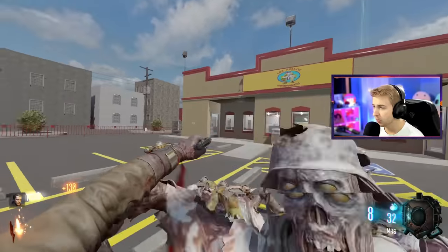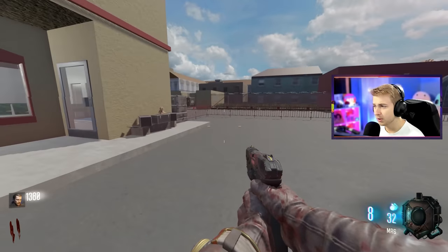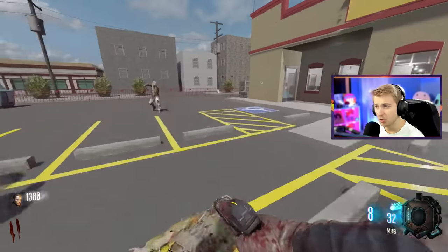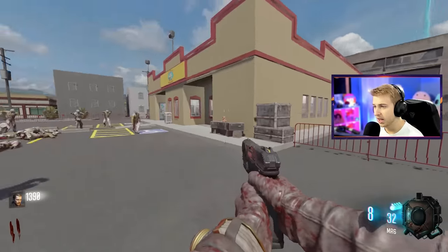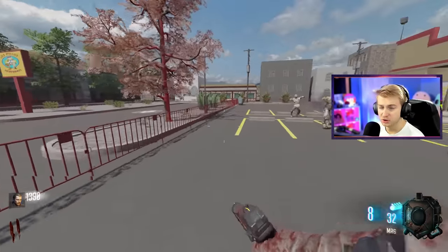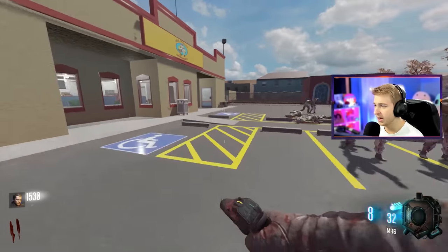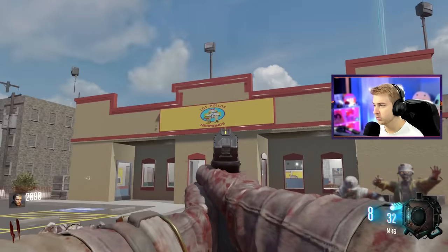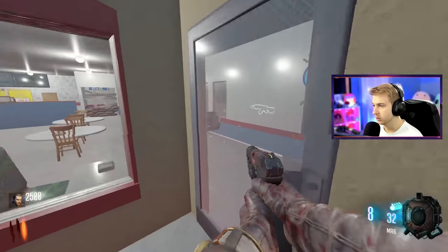I was talking with my friend Voidzy, who also makes zombies content — you guys should check him out. He was telling me there was a Los Pollos Hermanos map, so I'm like, let's try this. It looks like there's a lot more content here than the last time I played. When I played, it was literally just the restaurant with a small Easter egg — just go up and interact with three things. But now I think they added a lot more. So I'm excited to see what's in here, and so far this looks really good — identical to what the restaurant looks like outside. Let's open the door and head in.